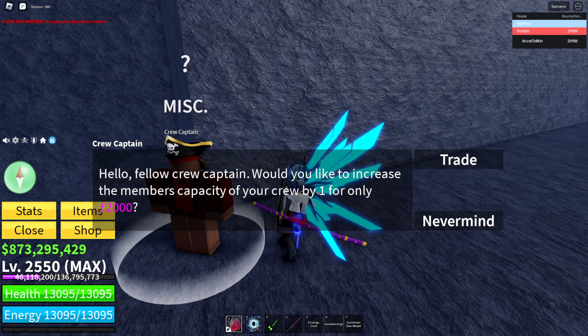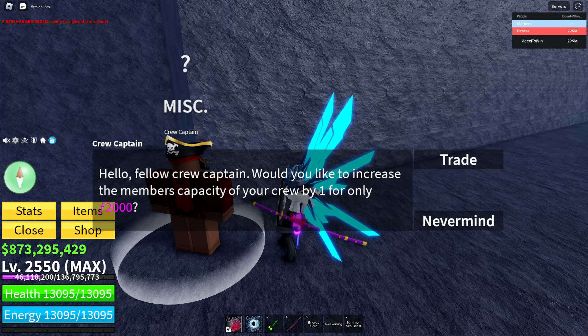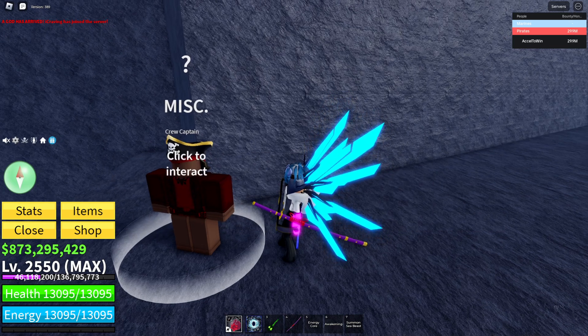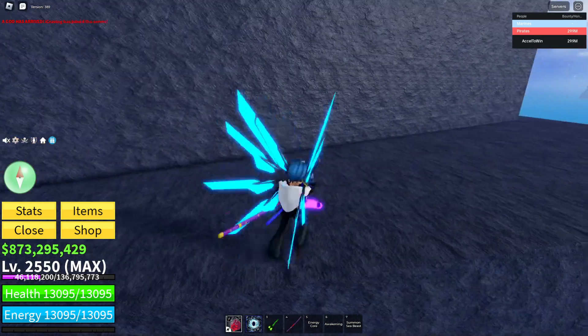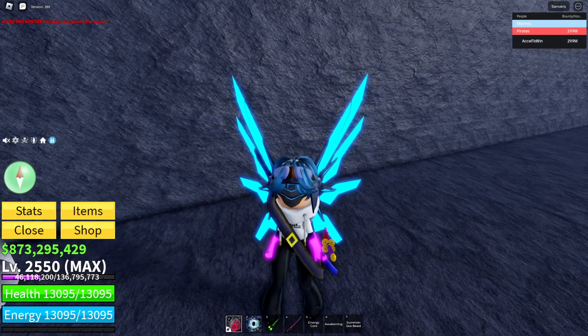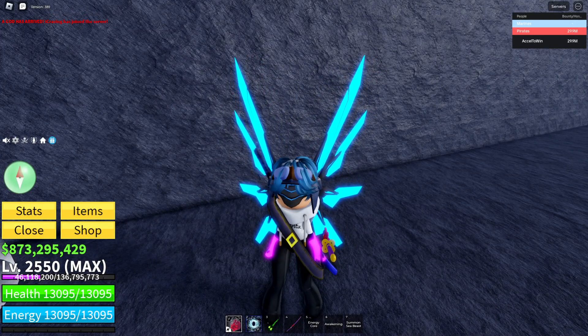Each increase to your pirate crew costs 2000 fragments, and you have to do it around 15 to 20 times — either way it's a lot. If you don't have that many fragments, that's rough. But yeah guys, that is pretty much how you find a Crew Captain in the Second Sea.